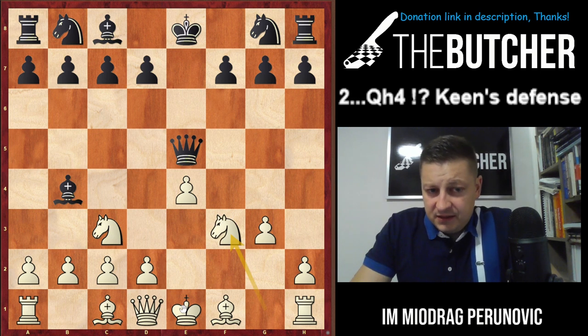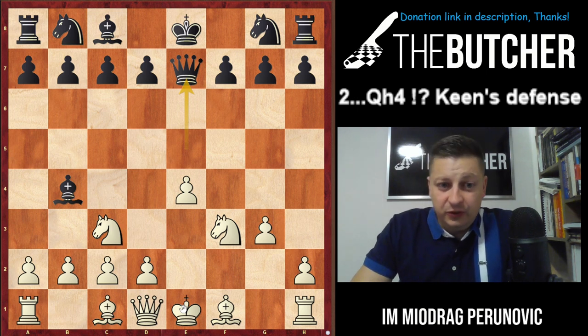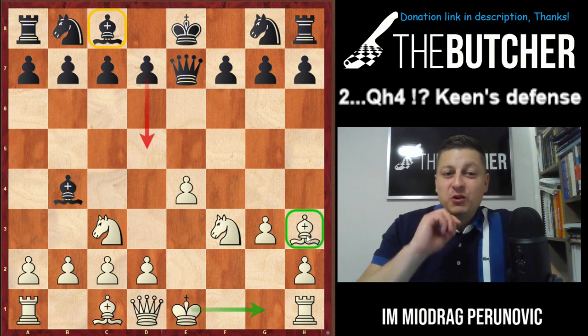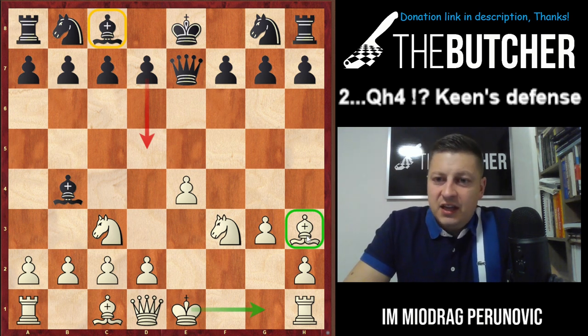After Queen e7, I prepared a very interesting novelty for you — nobody has ever played this move with the White pieces: Bishop to h3. What's so special about Bishop h3? Because if you play Bishop g2, they could take on c3, take on e4, or at some point break in the center with d5.